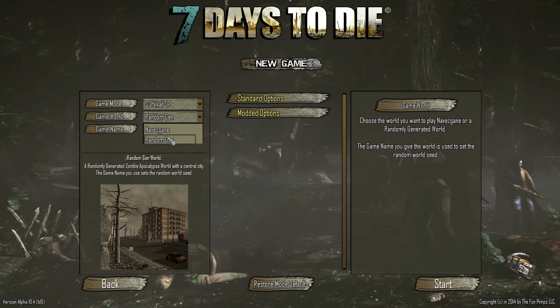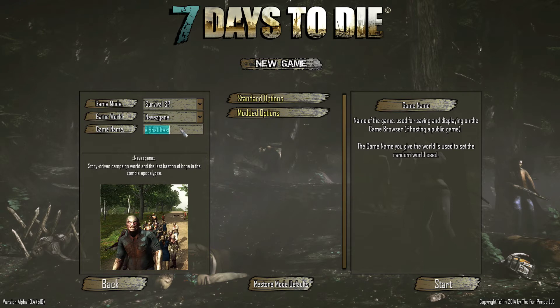Random gen allows you to create a world that is seeded completely from the ground up with randomly generated terrain and objects. There is always a central city at the zero-zero coordinates, but from that point on it is all completely randomly generated, and it all comes off of the game name that you set. So if you wanted to create a random world you'd give it a name like 'alpha 10 test' and that would be the seed. For now we're going to use the Navezgane map and call this Rongo's Tutorial.